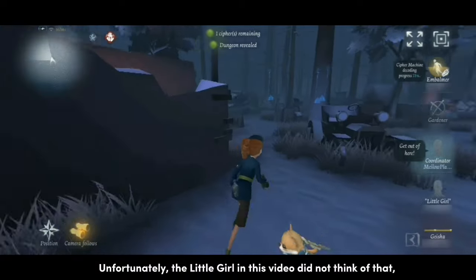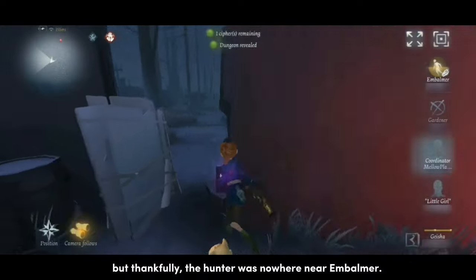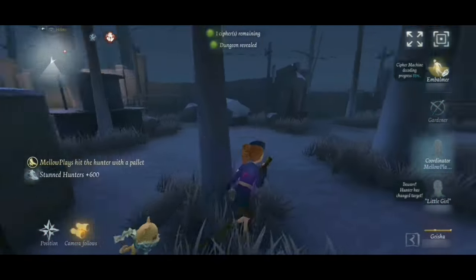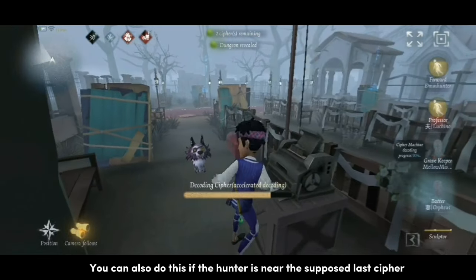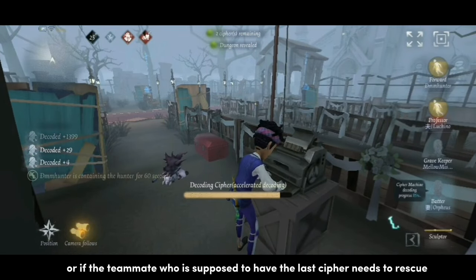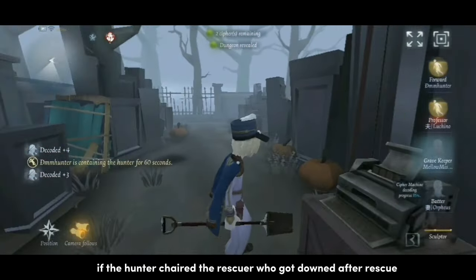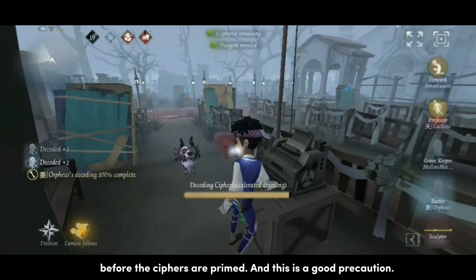Unfortunately, the little girl in this video did not think of that, but thankfully the hunter was nowhere near Embalmer. You can also do this if the hunter is near the supposed last cipher, or if the teammate who is supposed to have the last cipher needs to rescue — if the hunter chaired the rescuer who got downed after rescue before the ciphers are primed.